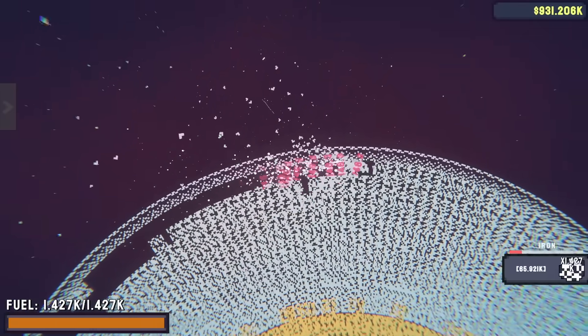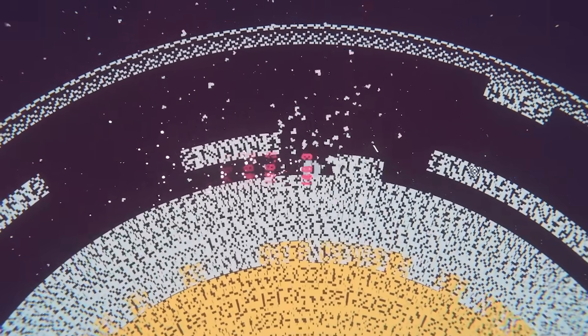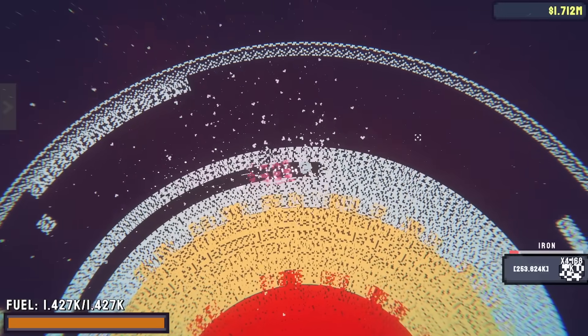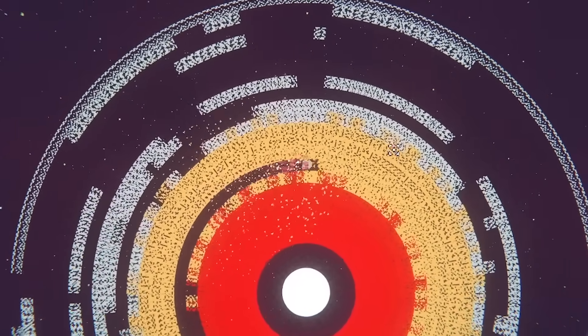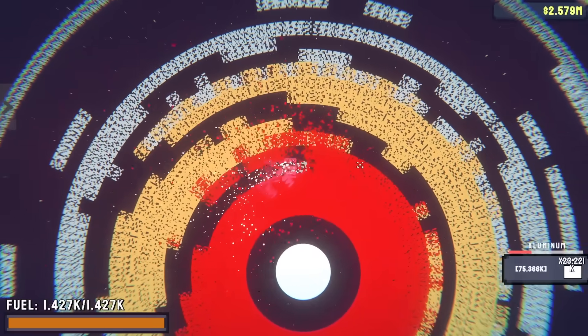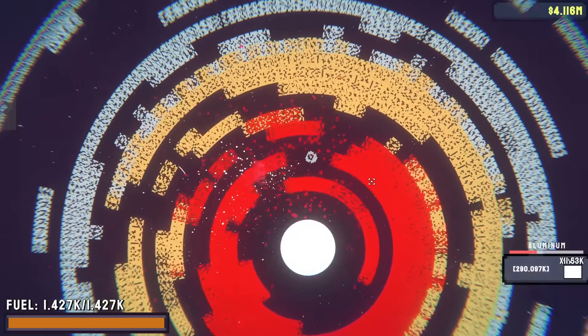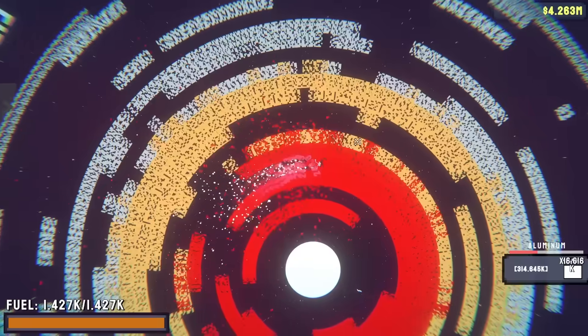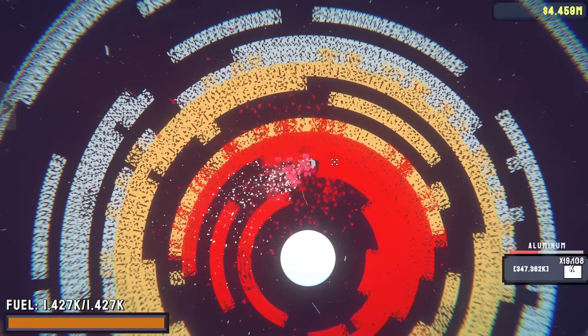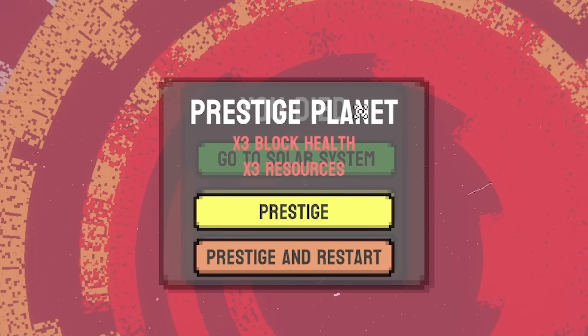I'm literally taking off the entire top layer - we should unlock quite a few milestones. Now we're into the silicon, which always seems to go a little bit faster. Even the aluminium we're absolutely blitzing through - the iron seems to take longer because it's bigger and more spread out. My fuel bar literally hasn't gone down, so I'm pretty much invincible. Let's have a go at taking down the planet. We can prestige to get three times the block health and three times the resources.